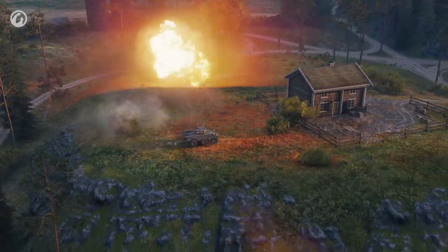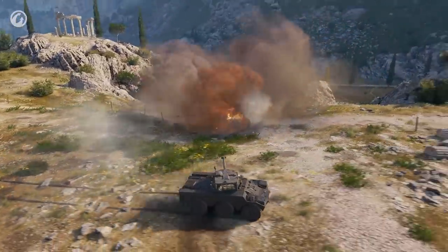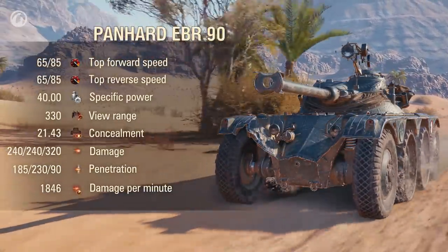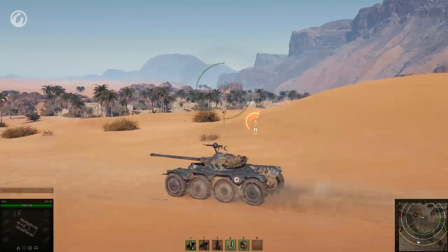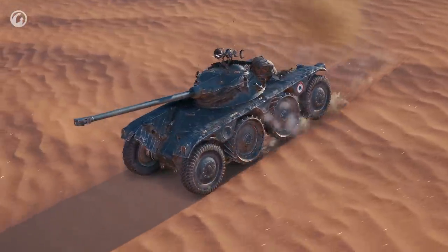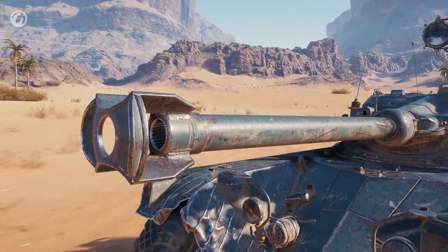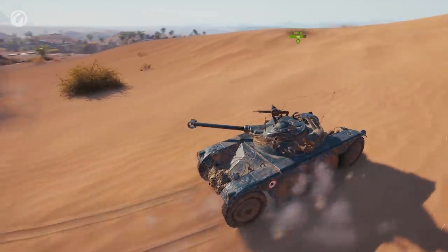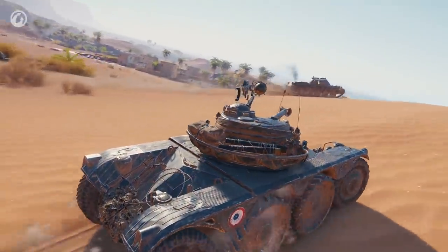The Panaud EBR 90 is available at Tier IX. It features eight wheels and boasts excellent dynamics and a high top speed. At the same time, the Panaud EBR 90 has the same forward and reverse speed, which allows the vehicle to aptly retreat to safety when it gets too dangerous. The 90-mm gun is guaranteed to cause considerable damage to opponents. Yet an honest duel will be a hard endeavor even against a light tank — remember that wheeled vehicles are mostly active scouts and raiders, not built for duels.